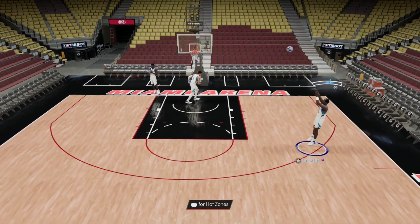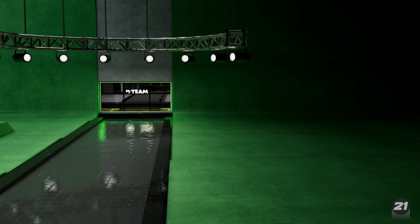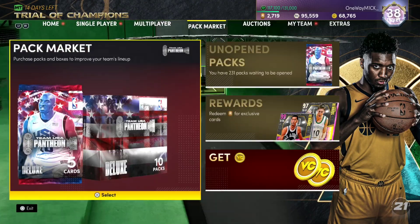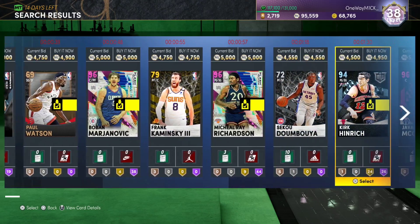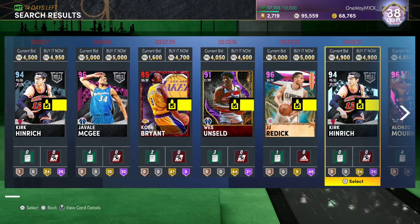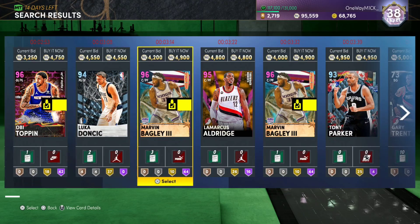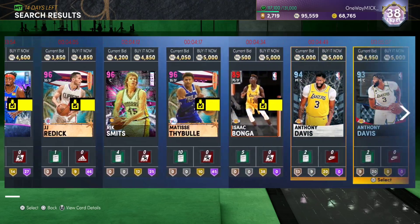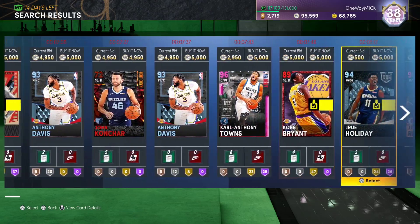Especially if you are on next gen. Let's see what other players are 5k MT before we get into the gameplay. Looking at the minimum 400-500 up to 5k range - you're looking at Kleba, Javale McGee, Ruby Kobe. Toppin's good - are any of these guys comparable? Toppin is very good, but most of these are mediocre or average cards.